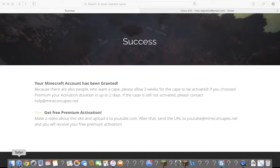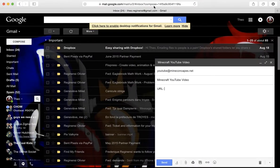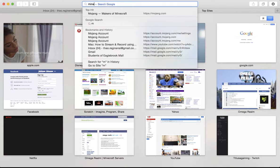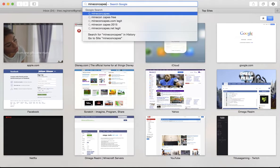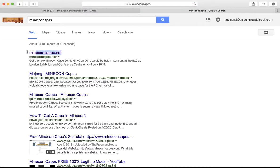What you want to do is open Safari. You want to go to mineconcaves.net — don't type in mineconcakes.com, just type in mineconcaves. It's gonna be mineconcaves.net. The link will be in the description below.